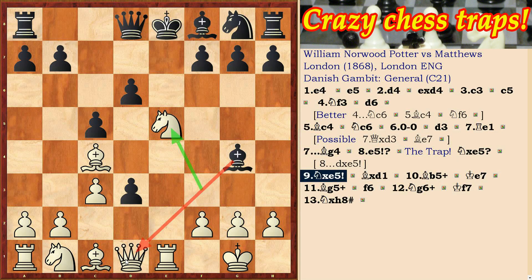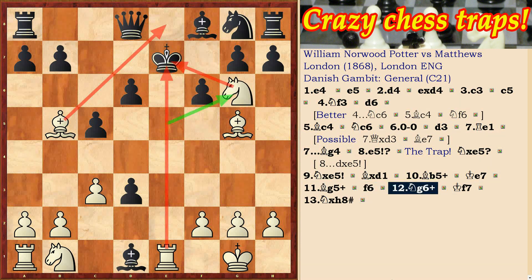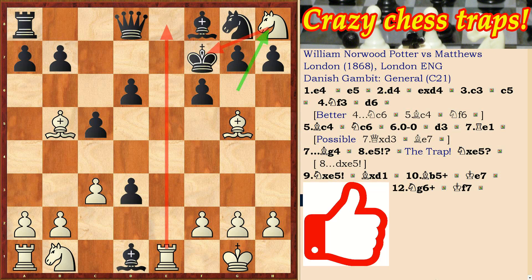Black's bishop takes the queen, then Bb5 check, Ke7, and White checkmates Black in several moves: Bg5 check, f6, Ng6 double check, Ke7, and Nh8 checkmate. This trap with the move e5 was seen in the game Potter vs. Matthews in 1868.